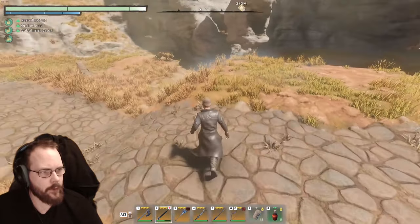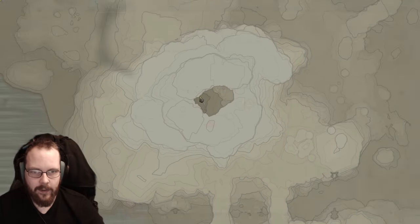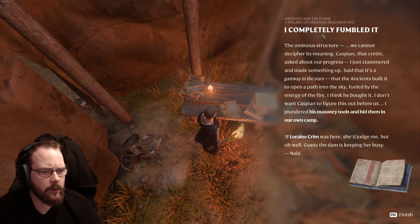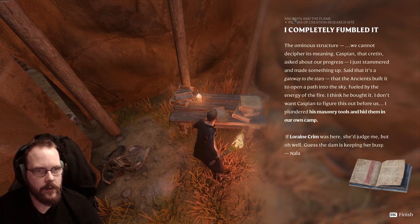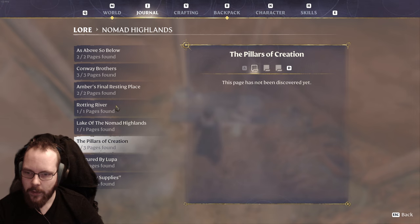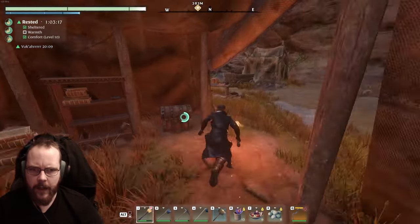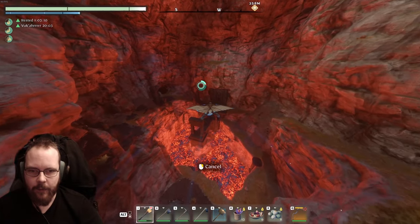You think that's the bug note that doesn't get completed? It might be. Ancients and the flame - pillars of creation. This might be the one. You're right, probably. I don't understand. So this was a bug. Maybe I shouldn't try to get all of the lore if they bug around.